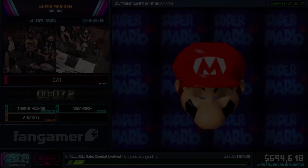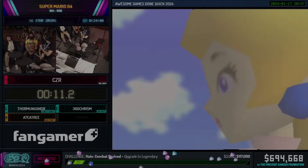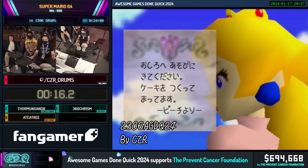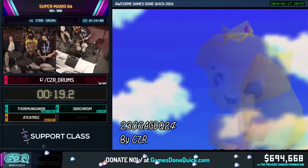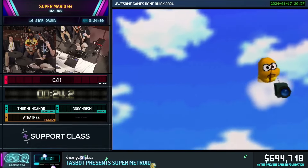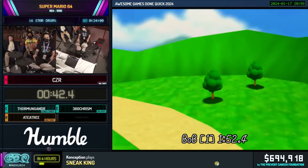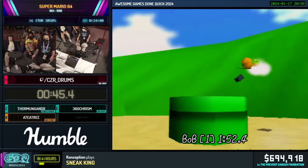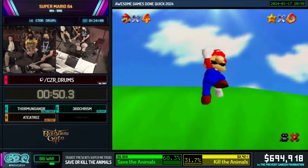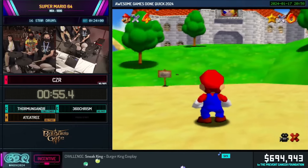In 1948 I was able to get a sub 20-minute run in December of 2022, and the oldest time for 16 star — which was an hour and a half — has remained uncontested to this day. We're going to do the Lakitu skip right at the beginning to save around 10 seconds in the run. It's a tough trick — let's see if we're going to talk to Lakitu today, he's your best friend right?